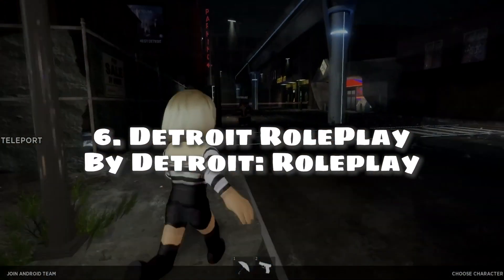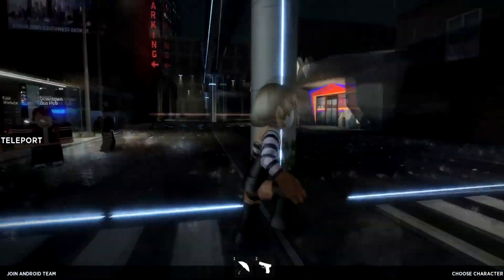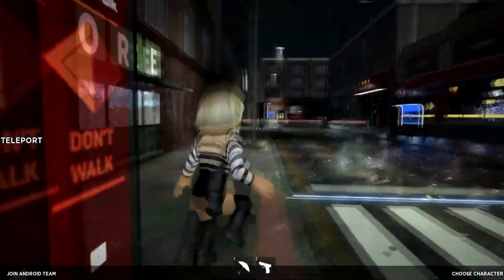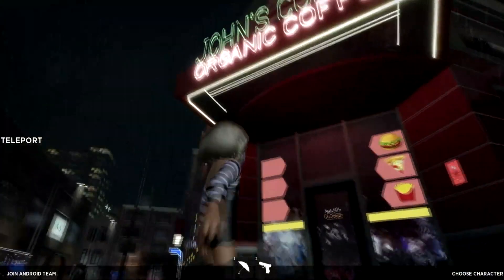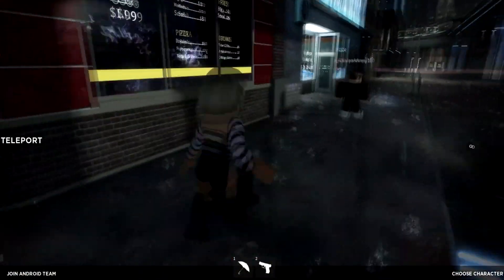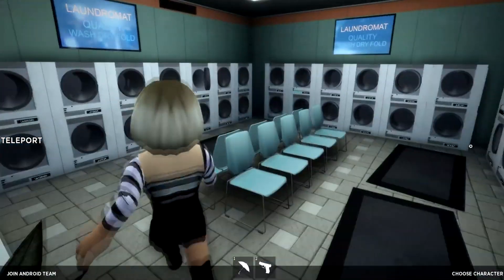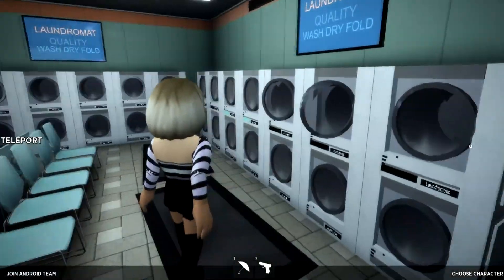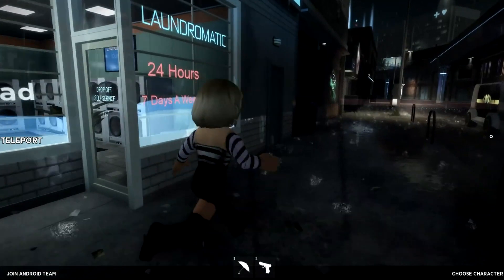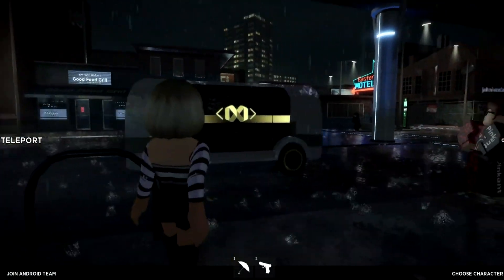Number 6: Detroit Roleplay by Detroit Roleplay. Heavily inspired by Detroit: Become Human, Detroit Roleplay depicts the map in such a way that it feels like you are in the Detroit: Become Human universe. With 12 maps depicting the environment from the actual game, amazing lighting, and foliage effects implemented by the developers, and three playable characters, you can roam around the map and just enjoy the stunning visuals.